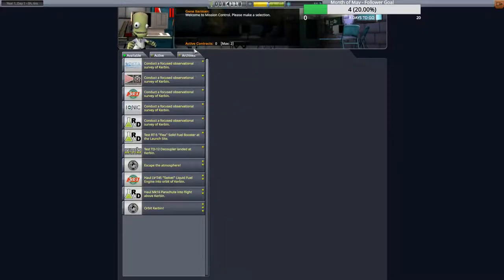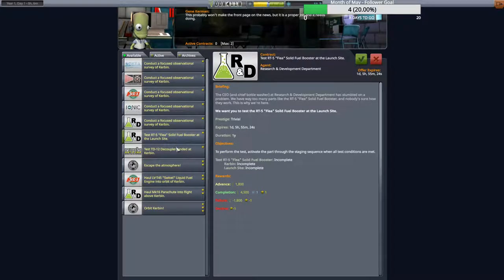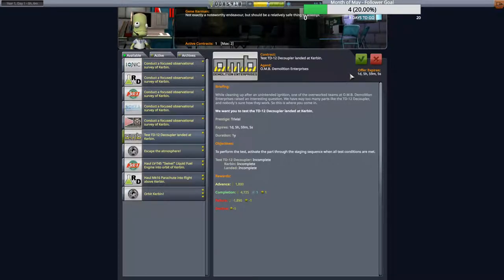Next we need more contracts. Right now we can only get two contracts at a time, so look for easy ones you can knock out relatively quickly. This one here will definitely be good, but we have five hours to complete it so we need to work quickly. I'd suggest something like using the Flea booster again because when we launch it we'll get paid for it. Let's take that one and the decoupler contract.